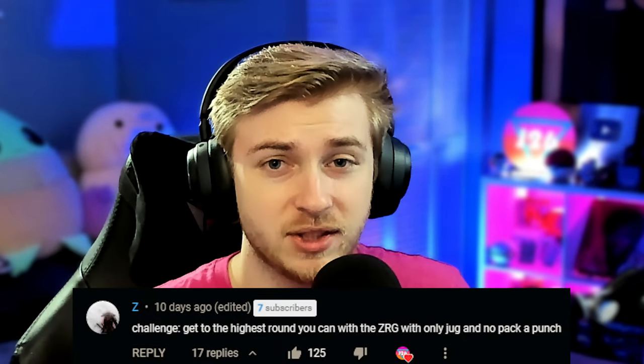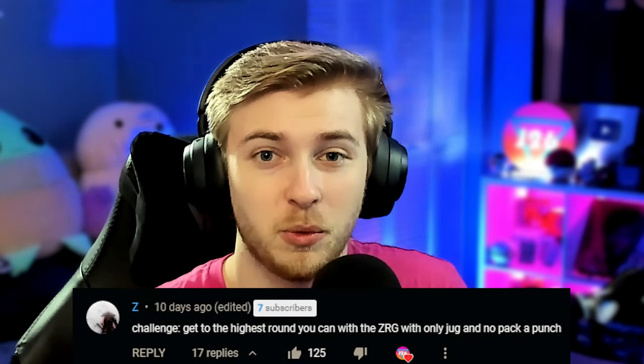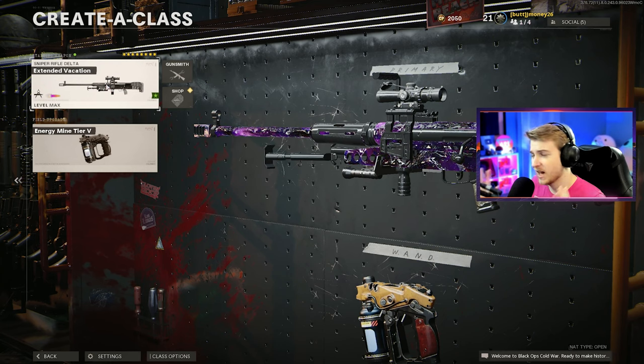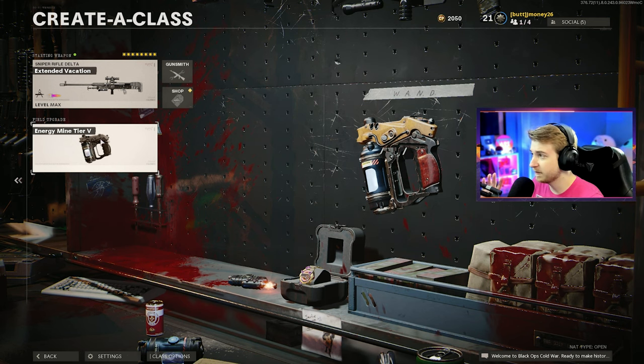This video is about to be really painful, so let's just get right into it. In our last challenge video, our top comment was from Z saying that he wants to get to as high a round as we can using only the ZRG with no Pack-A-Punch, and the only perk we can use is Jug. So basically, this is just use the worst class you can think of and try to get as far as you can. And to make this class as bad as possible, we're going to use Energy Mine as my field upgrade. I think I've probably used Energy Mine maybe once, like probably my first ever game of playing Cold War Zombies.